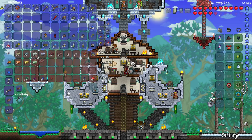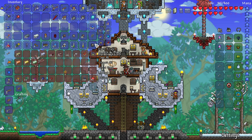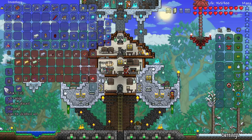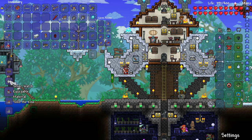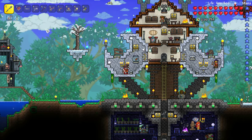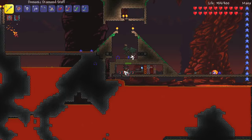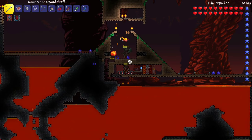Alright, our farm is almost ready. The next thing we need to make is a couple of timers to activate some dart traps I'm going to put in it. Silly me has not been saving them, so I'm going to have to quickly hold a wrench out and look for any traps as we're going back down to the underworld. First thing is to make some chains - made with just one piece of iron or lead - then we need a table and chair to make silver watches. Silver watches turn into three second timers, which is as fast as a dart trap will activate.